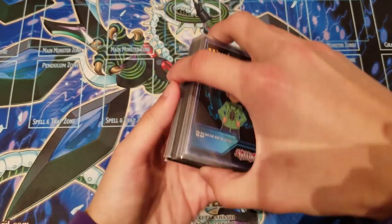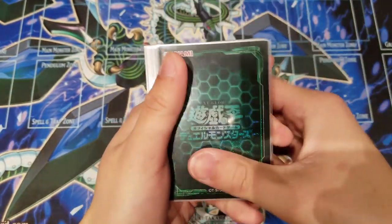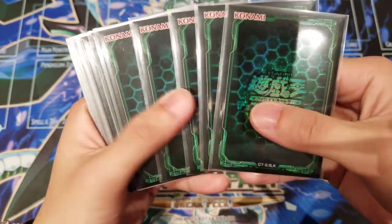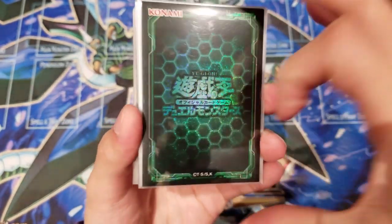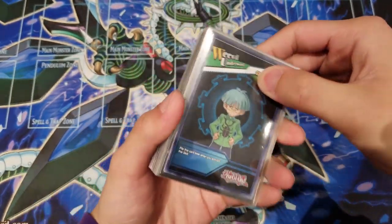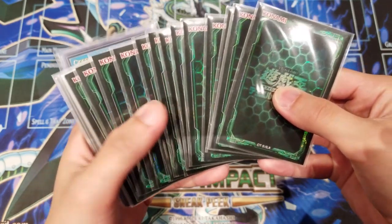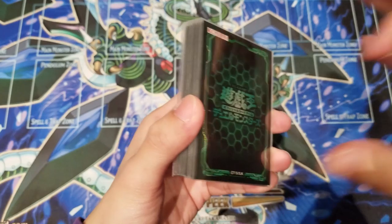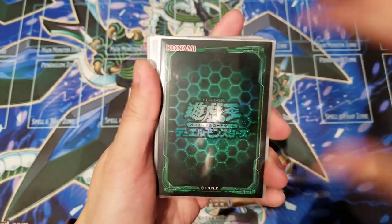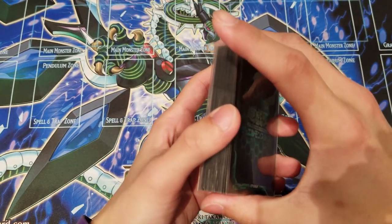I'm sure you guys are excited to finally see it. Before we go right into it, we are using these lovely green Link of Rain's version 2 black and green sleeves for this deck profile. If you guys are interested in some of these sleeves, be sure to check out the Valt eBay store in the description below. We are selling exclusive OCG sleeves online and we ship internationally.